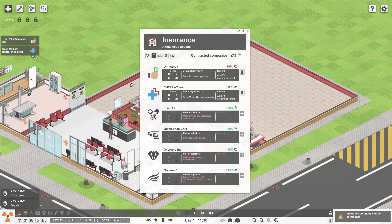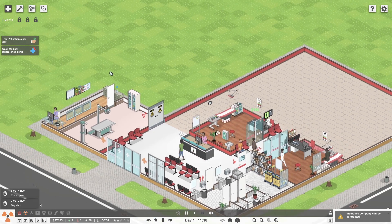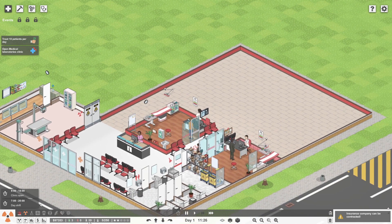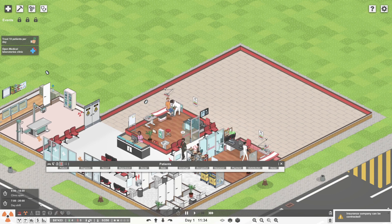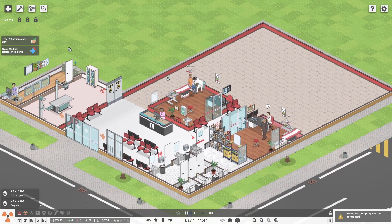There's a bunch of grants coming in our way — Quick Snap Care and so on. Cheapo Care is ready for us. What is our rating? We've got a two-star rating. We're making a little bit of money but really our money is from grants. We're actually running through patients pretty quickly now. The laboratory lab is the next thing we need. Insurance company can be contracted — objective complete. I'm going to try and make sure we keep those messages at an all-time low.